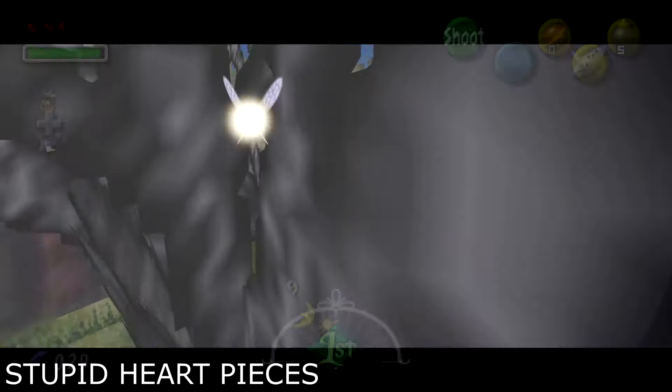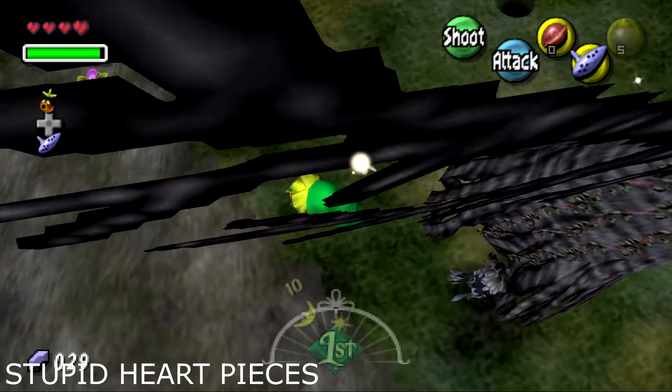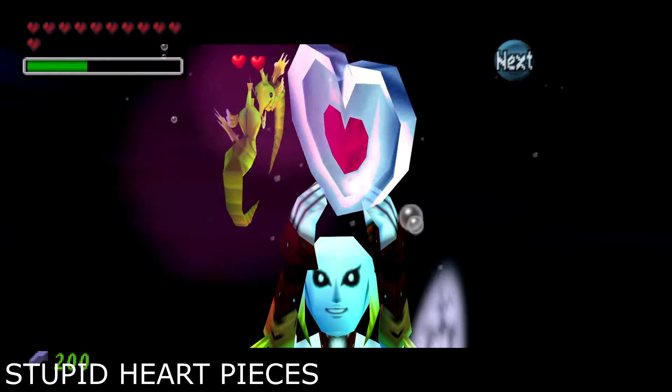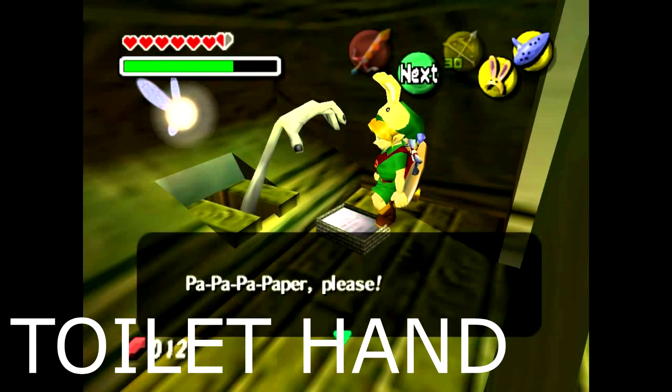There are heart pieces all over Termina — about 52 in the game — which makes sense since there are only four dungeons with heart containers. Many are on top of trees and in plain sight, so you'll end up picking up a few before each dungeon. The Toilet Hand is a classic side quest based on a Japanese myth of a hand reaching out of a toilet begging for toilet paper. If you give him a land title deed or letter, he'll give you a piece of heart. He can be found at 2am at the Stockpot Inn in East Clock Town.